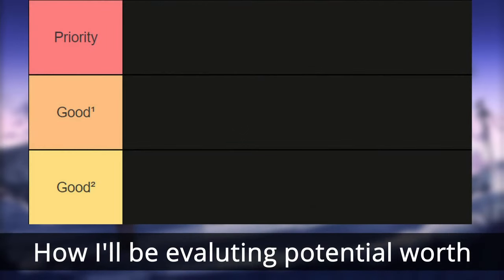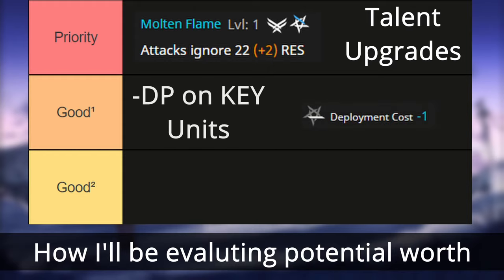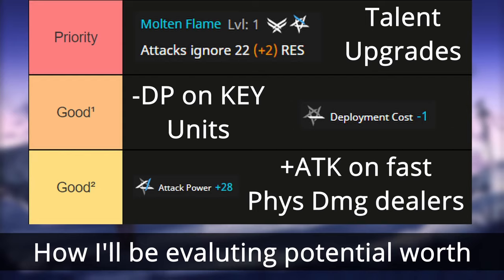Let's outline what we are looking for in potential upgrades. Number one are very strong talent upgrades, such as Bagpipe potential 5 or Cerdas potential 5, which gives plus 2 SP and res respectively. After that, we are looking for DP-centric potentials, which can be very invaluable in low-DP content, especially for someone like Childer who you'll bring to nearly every map. We also want to look for attack potentials, as these are great on operators that have low damage per attack but attack multiple times, such as Exusiai or Ash.